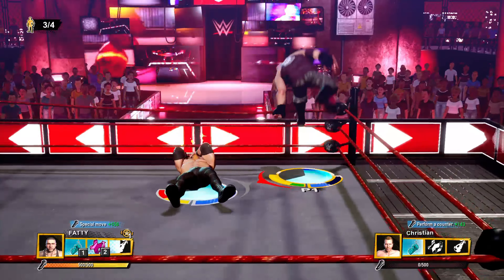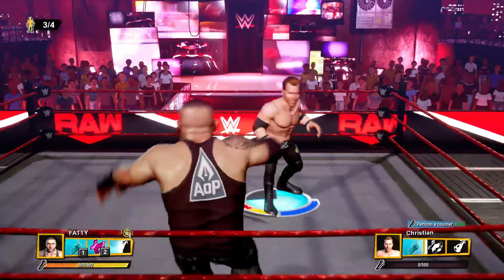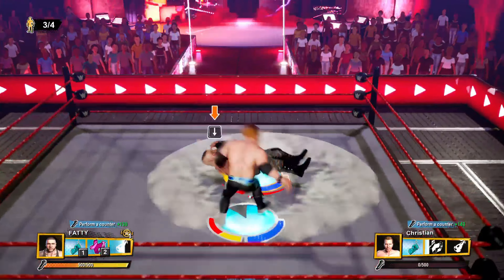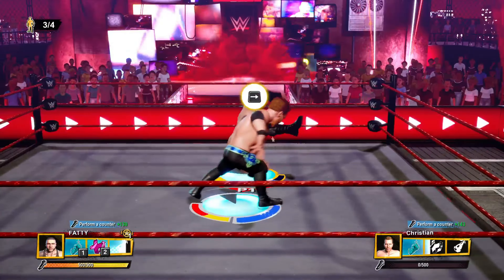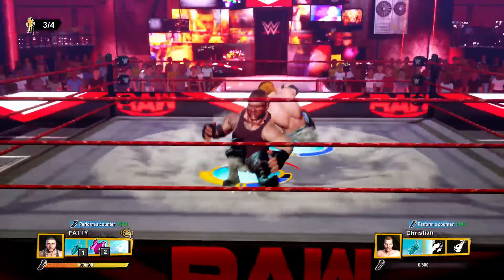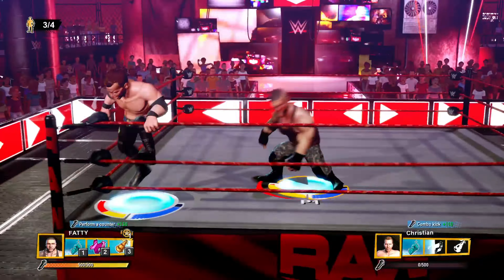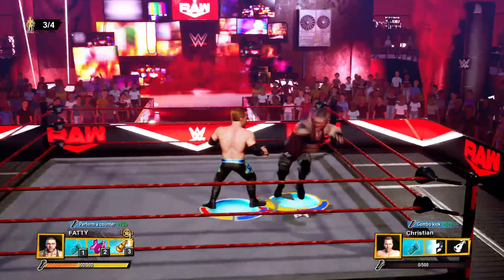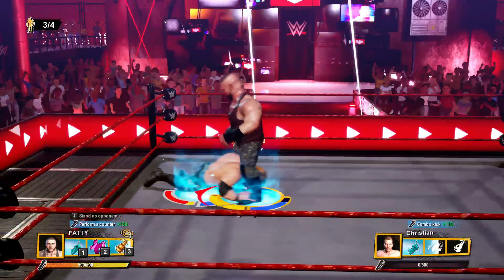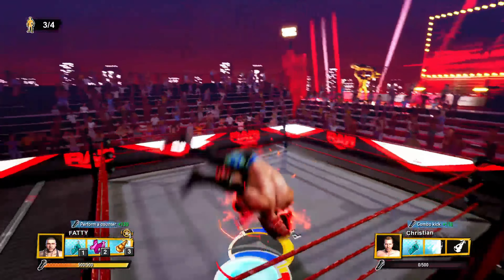Let's get up on the turnbuckle. Climbing up the turnbuckles - this is not turning out the way we want it to. This is why I lost with Akum in the Royal Rumble - Akum is not very good. Some people might think he is, but I'm not very good with him. He launches from the top turnbuckle - oh what a combination! Death valley driver and this should end most of Christian's short life.